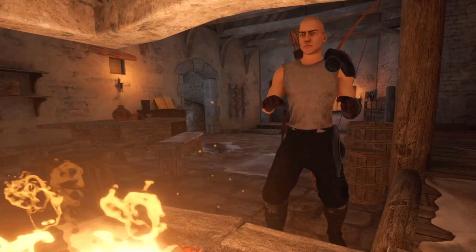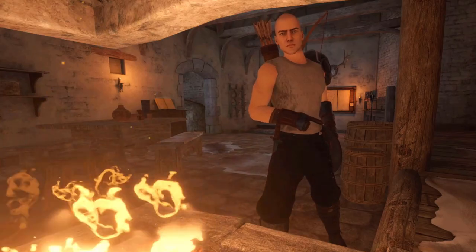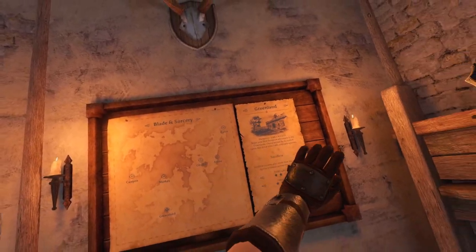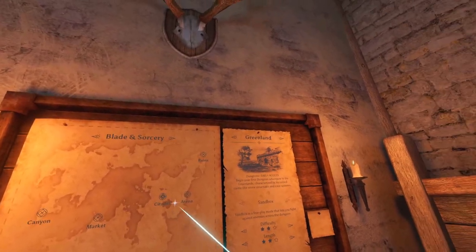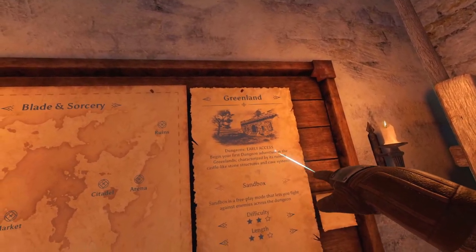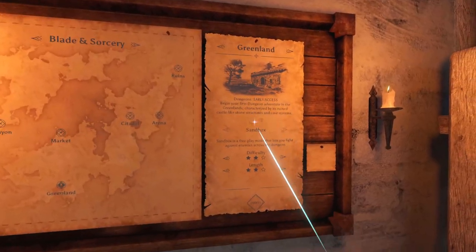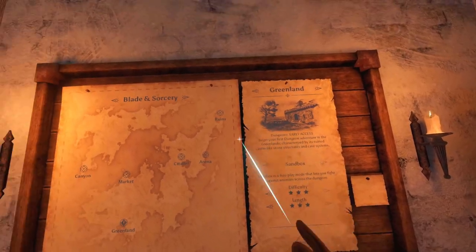Let's get into some action - let me show you guys what's in the dungeons. Taking a quick look at the map over here, I love how they did this. It used to just be on a table, now it's this nice beautiful presented board. It says 'Greenland - early access, begin your first dungeon adventure. Greenland is characterized by its ruined castle-like stone structures and cave systems.' Let's see what the game can throw at us!